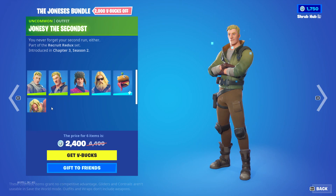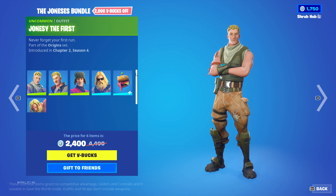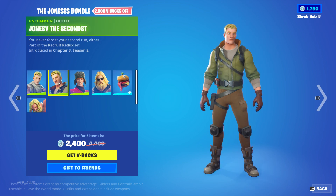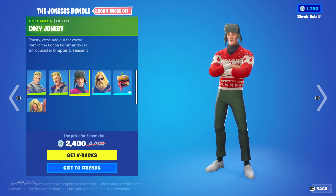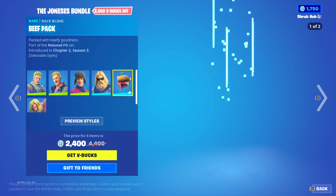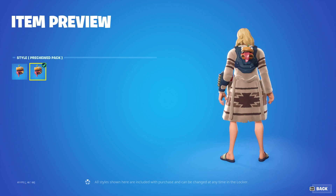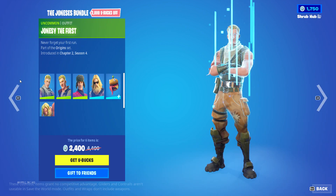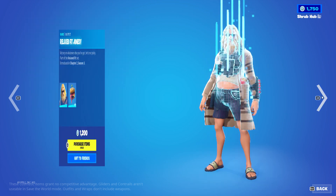Next we have a look at the Joneses bundle — these are all old skins, but yeah, we have the Joneses: the first from chapter 2 season 4, Jonesy the second from chapter 3 season 2, the Cozy Jonesy from chapter 2 season 5, Relaxed Fit Jonesy from chapter 2 season 3, Beef Boss from chapter 2 season 3 with the pre-built pack edit style, and the Castaway Jonesy from chapter 2 season 3. It's all sold separately.